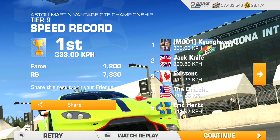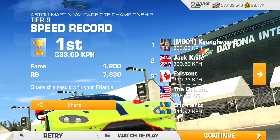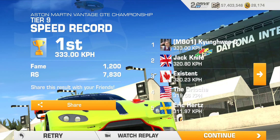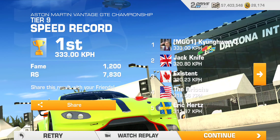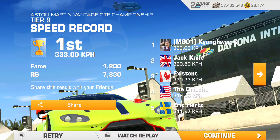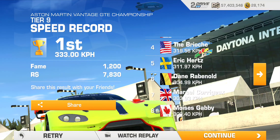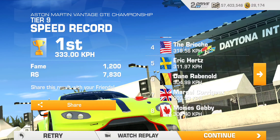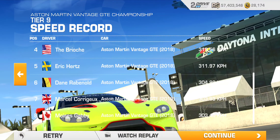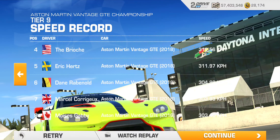If you have a target higher than 333, my suggestion is to lose consistently until you bring the slowest spot in your leaderboard vision down to a low 300s target. As you can see here, Moises Gabby has 303 — yeah, we can beat that easily.